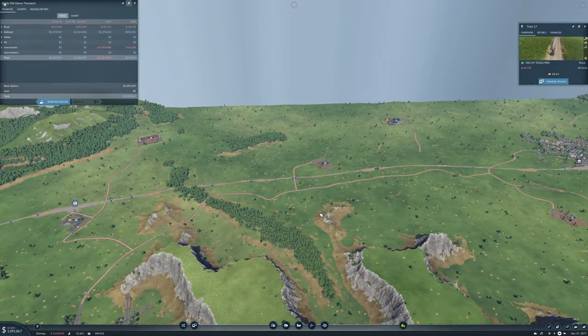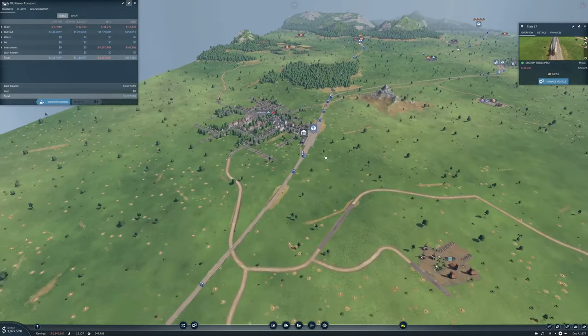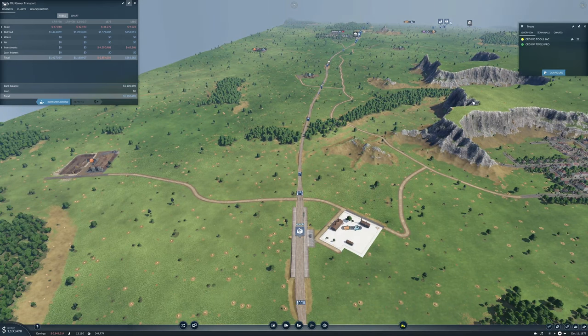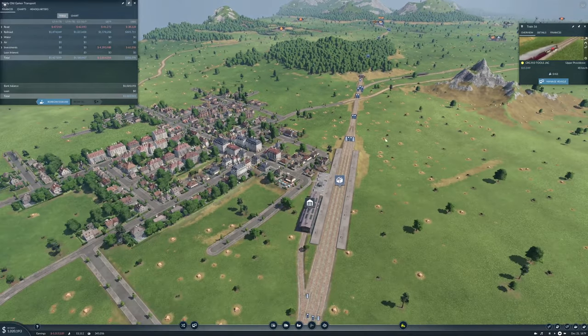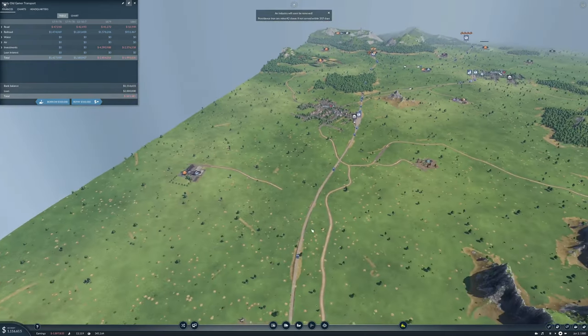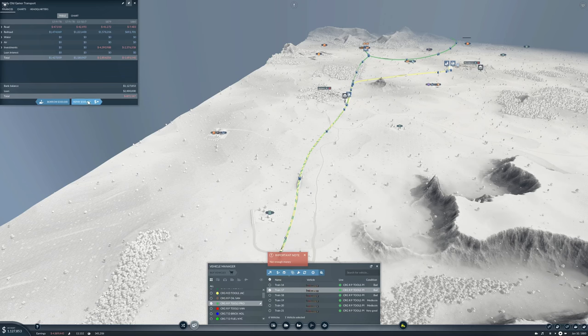We have that train coming down, we have a train down here. We're going to need a second train on our tool delivery line as well. Where is that train right now? It's up there. Now is actually a pretty good time to clone it - not enough money, let's borrow some money. Clone. And then we'll clone this guy as well. Clone. Let me borrow - clone.